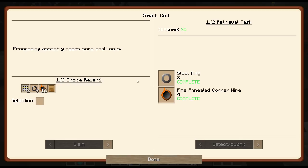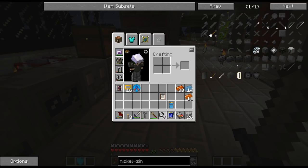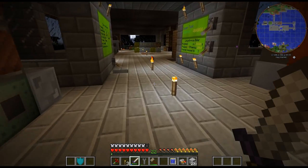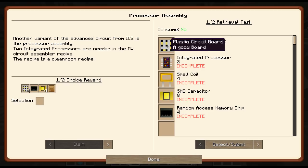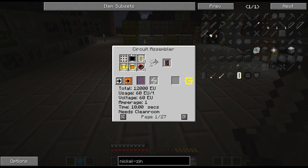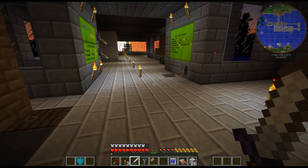I'll take that, as opposed to the good plastic boards because those aren't too bad to make either. Let me get everything together for the next part of this quest. Plastic circuit board - I have that. I need another integrated processor though, so I need to get that going and then we will be back.